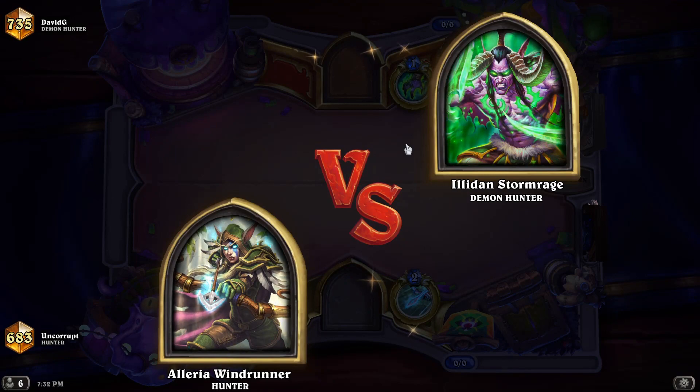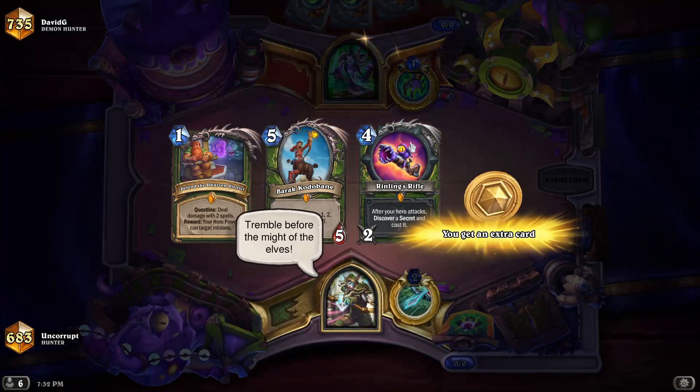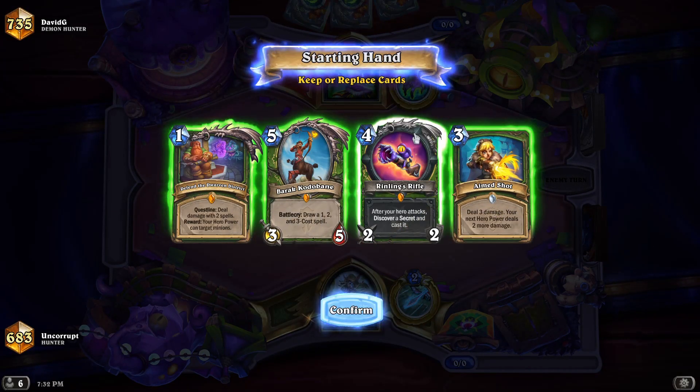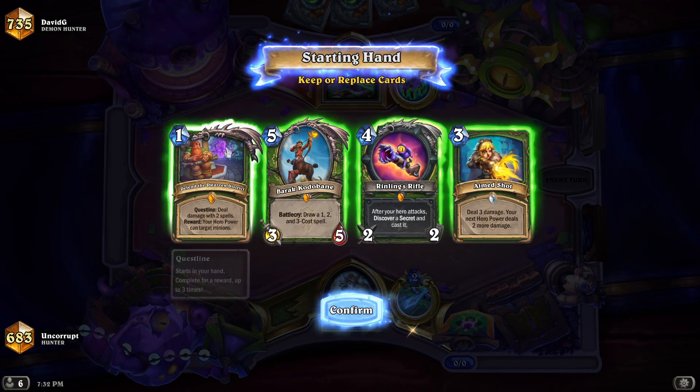Illyria versus Illithin. Pro tip number one: you always keep the quest — always. And outside of that, what we're looking for is really the cheap damage spells. We want to be able to get the quest online as quickly as possible, at least up to part two to get the hero power.